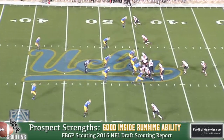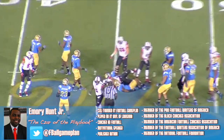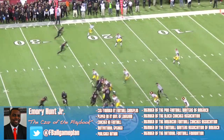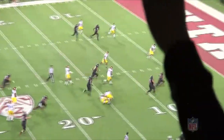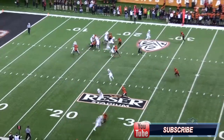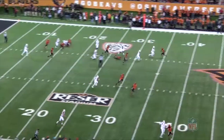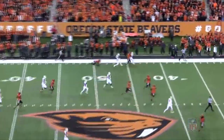Devontae Booker is a really good inside runner who doesn't waste time getting north and south. In conjunction with his above-average vision, once Booker plants his foot in the ground, he's able to fully accelerate through the hole, which helps him run through waist and chest-high arm tackles. A lot of his long runs come off inside runs because of his ability to fly past a second-level defender before making a move outside once he gets to the third level.